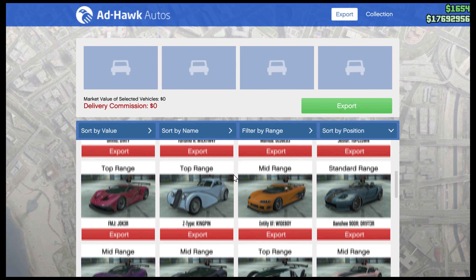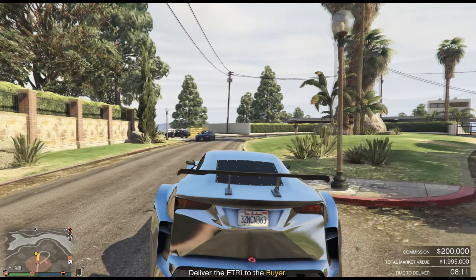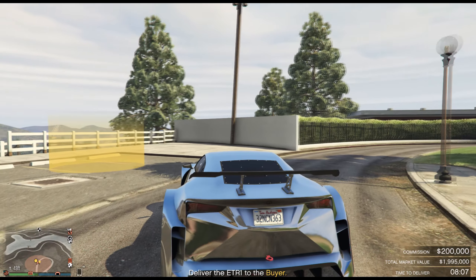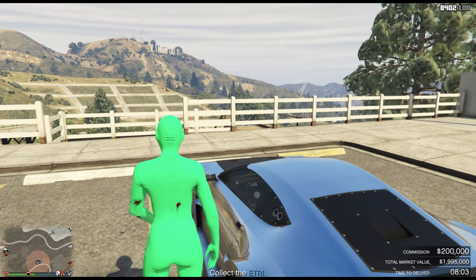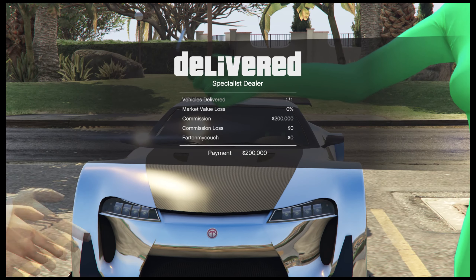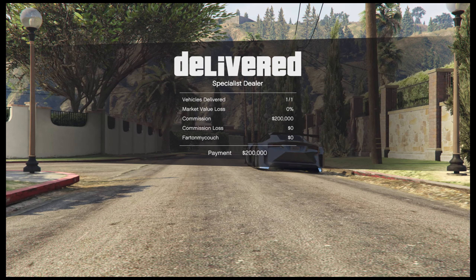I have a video in the top right corner showing you guys how to literally get unlimited top range cars in GTA Online and make millions. The sell rate for these cars right now is $200,000 if it's top range. So you need to source five cars to get $250,000, or source 10 or more vehicles to get $500,000 in GTA Online. The money should be deposited in your Maze Bank account by June 30th.